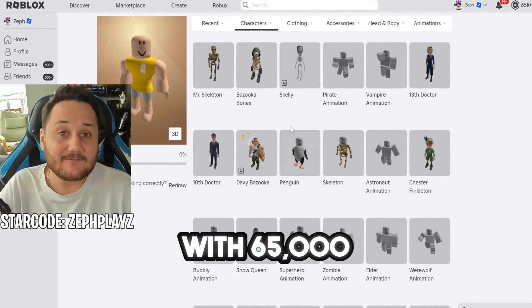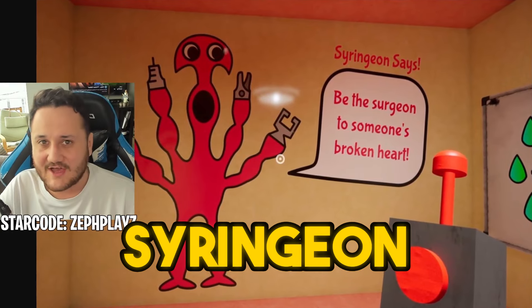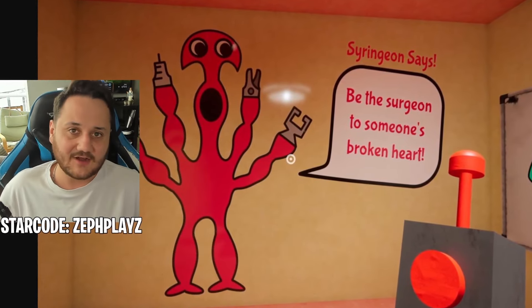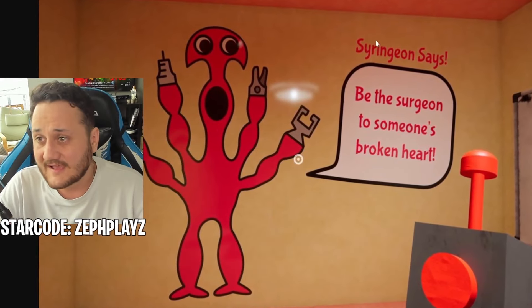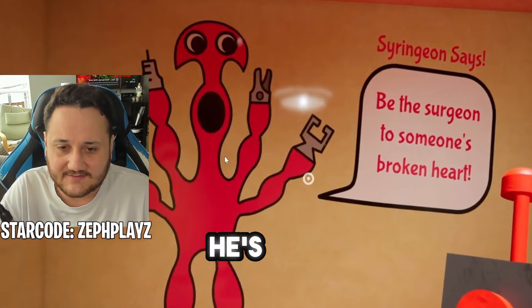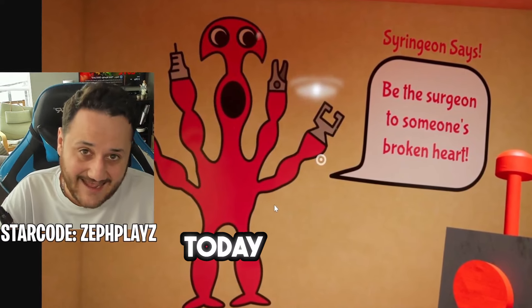I have a fresh new Roblox account with 65,000 Robux that we're going to be using to make a Garden of Banban Syringeon on a Roblox account. This is going to be a lot of fun because this is a brand new famous character. I was looking at all the different videos and basically everybody's talking about this character. I think it's pronounced Syringeon because he looks like a doctor — that looks like a syringe right there. So Syringeon is what we're going to call him today.